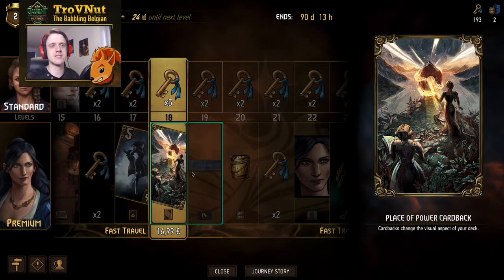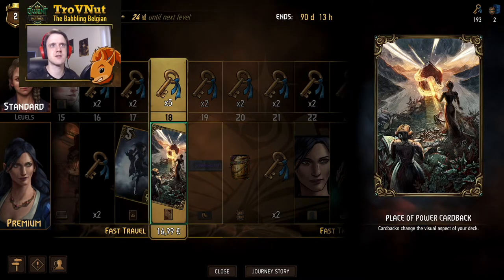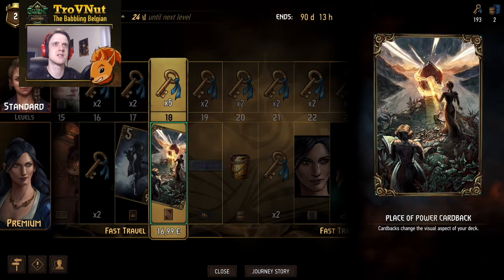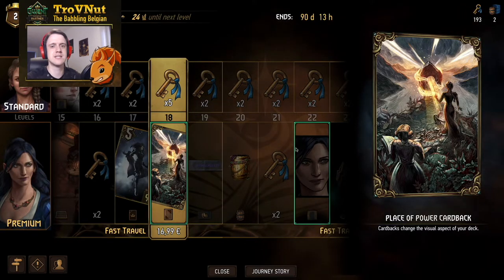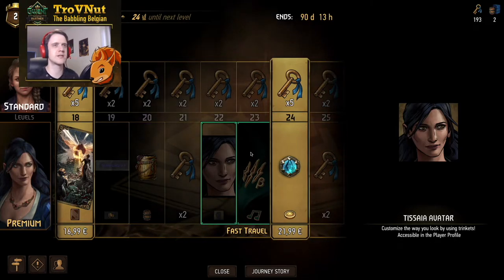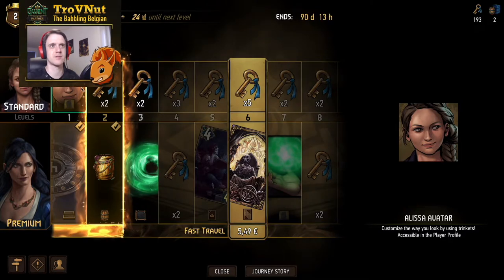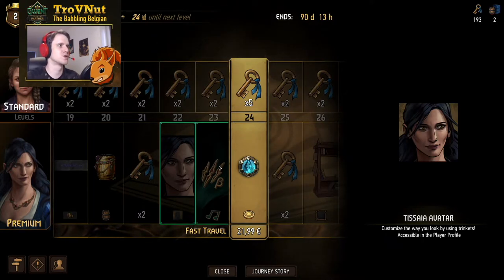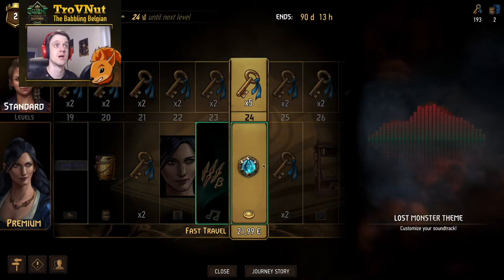Then we get the second card back in the same style — the Place of Power card back where there are clearly a few sorceresses. I think that's supposed to be Francesca judging from the hairstyle, and the other might be Triss, though it's not her regular hairstyle. Very fitting for this journey. Then we got the Tissaia avatar a bit sooner than we're used to, since normally you get the avatars at the very end. Alyssa you get from the very start, and then Tissaia you get at level 22. Next is the Lost Monster theme — another piece of music you can add to your decks.